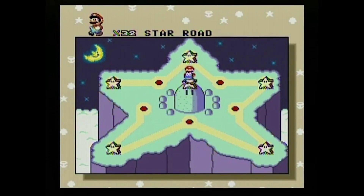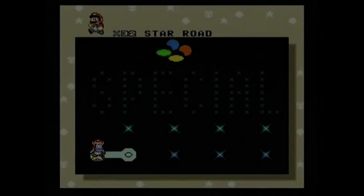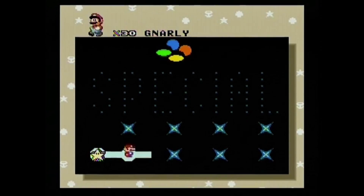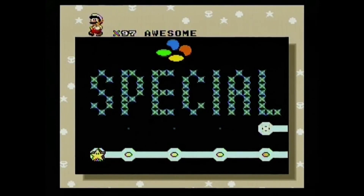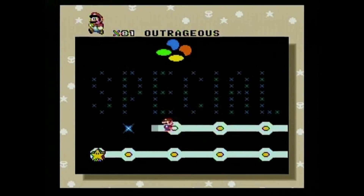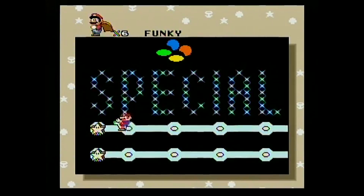Special Road is eight levels named after different 90s slang, which are Gnarly, Tubular, Way Cool, Awesome, Groovy, Mondo, Outrageous, and Funky.